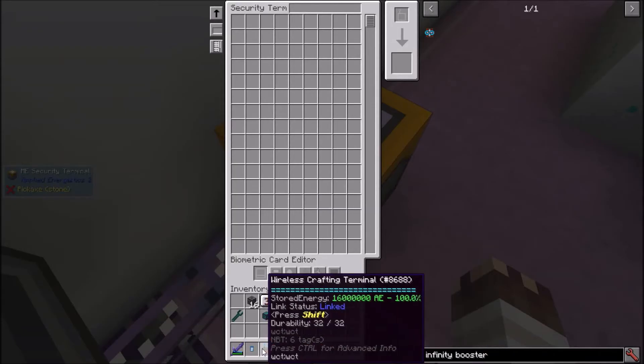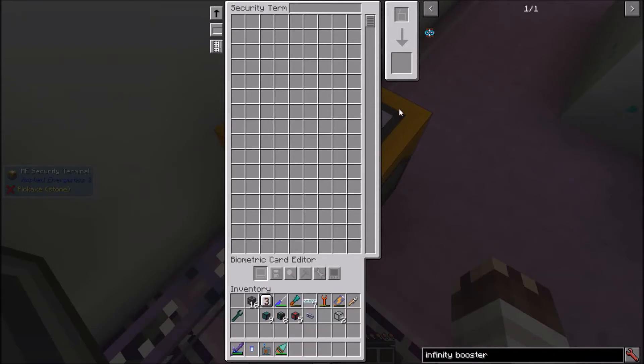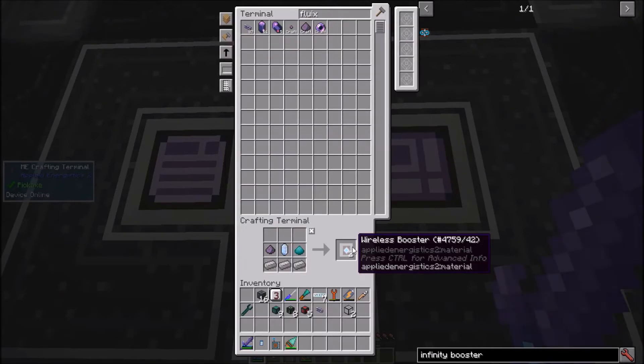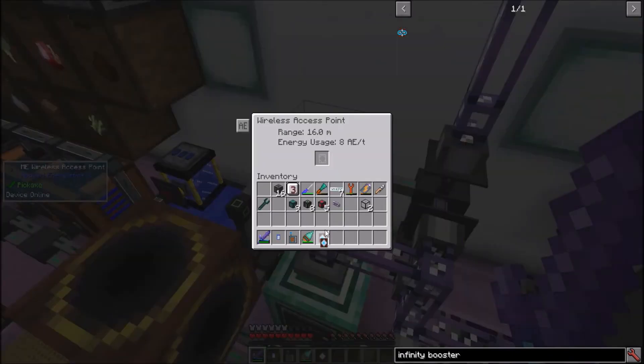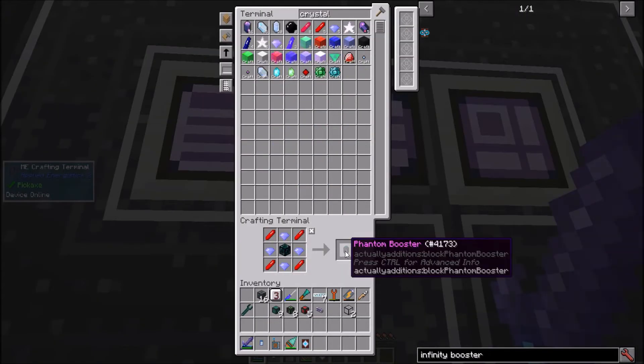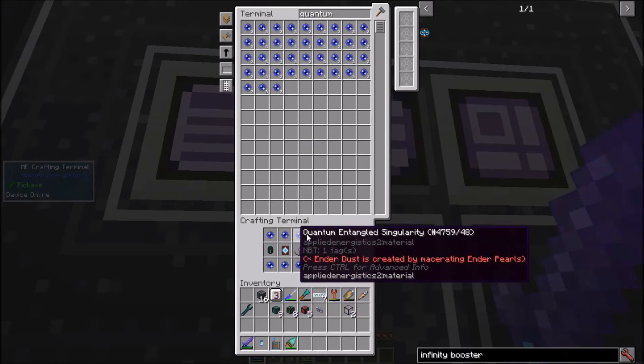And a security terminal where I can link the wireless crafting terminal to the network. To get the infinity booster card, which lets me access the ME network from anywhere in the game, I'll need a wireless booster. I'll put one here, even though I don't need it to save space in my network. Another casing, a phantom booster, a wireless receiver, and 6 quantum entangled singularities.